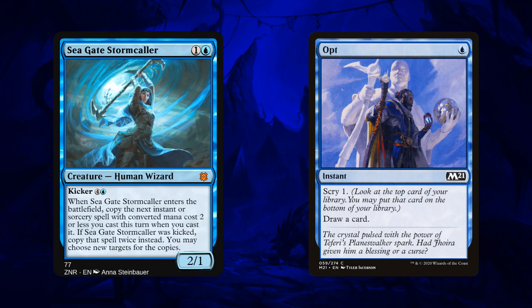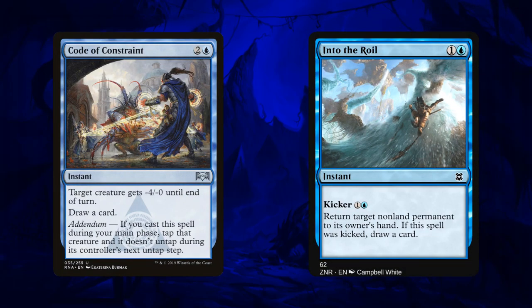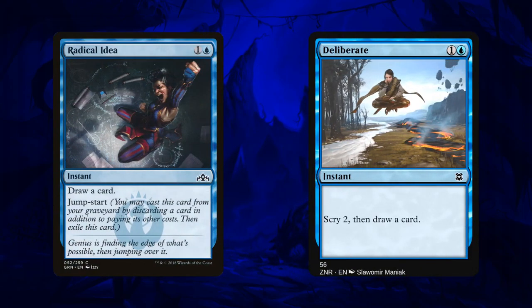Prices are weird right now so I don't know if that price is permanent, but unfortunately I'm not sure we can afford it on a budget. We can however replace Code of Constraint with Into the Royal — it's another way to stall and it allows us to draw cards. Early game if you're being attacked by an aggro deck you can just bounce it without drawing. In the late game you can bounce and draw and trigger your draw stuff — it seems decent. And Radical Idea can be replaced with Deliberate. This is basically a more expensive Opt — it's two mana instead of one, but you scry two instead of scry one, so it's fine. Radical Idea was great but I think Deliberate is a good replacement.